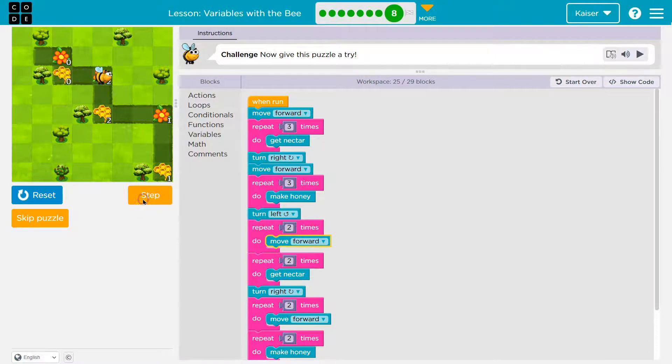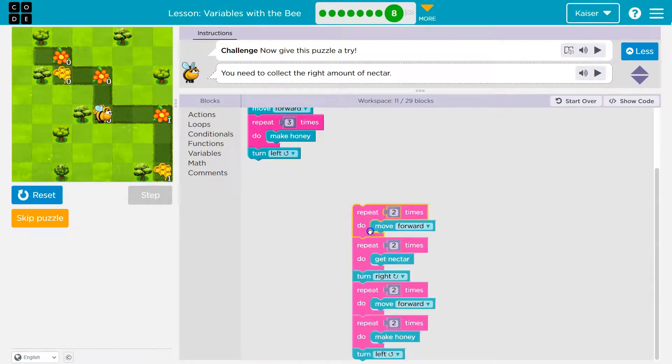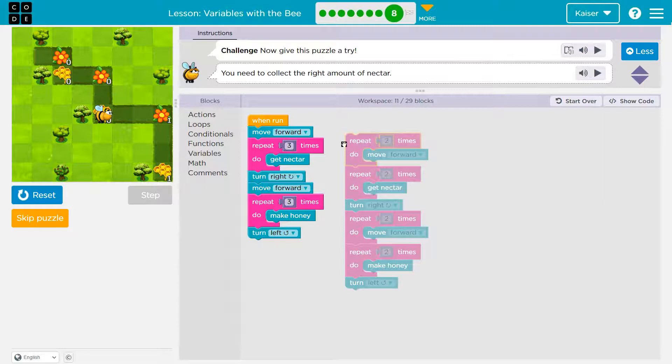Now I've got to go forward two — one and two. I'm going to get the nectar not once but twice, because these are all twos now. Then I turn right, move forward two times, make honey, turn again. I start by moving forward, I start by moving forward. I then repeat three times — get nectar. I then repeat twice — get nectar. I then turn right, move forward, make honey, then turn left. So I know right away these actions are repeatable and could use variables.